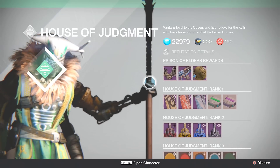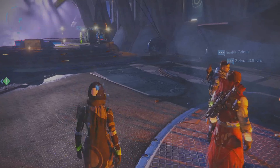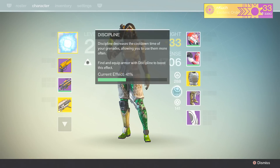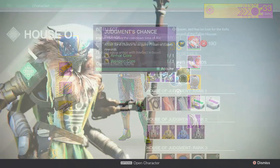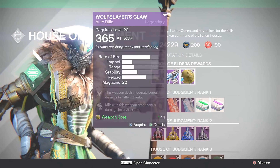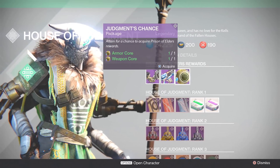Unfortunately, if you have noticed, I have gotten Strength on all three of my Judgment rolls so far. How unlucky is that? Honestly I don't want Strength. Take it out of here — I seriously just hate it.